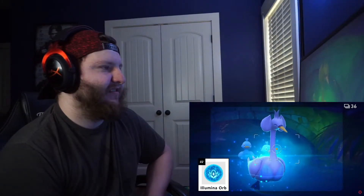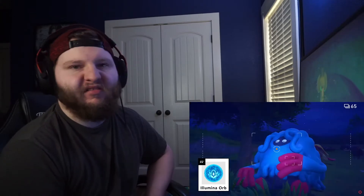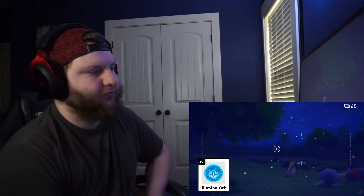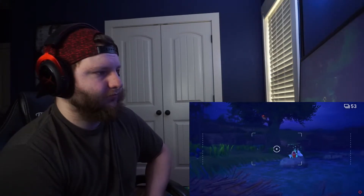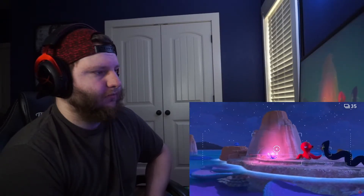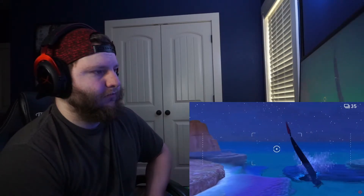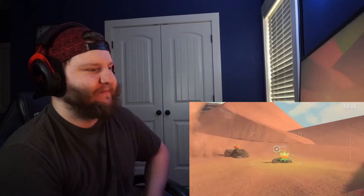Introducing Illumina Orbs. Use an Illumina Orb on a Pokemon — I think this is new — to cause the Illumina phenomenon. Pokemon glowing with the Illumina phenomenon are visibly overflowing with life energy, meaning you may get to witness something truly extraordinary. Try tossing one at a crystal bloom sometime; they're native to these islands, and by interacting with them you may discover something new.